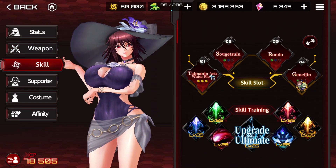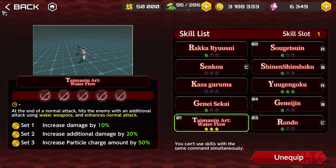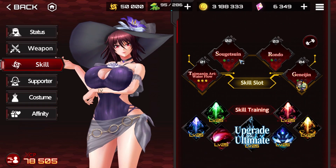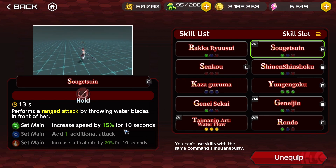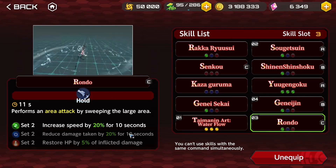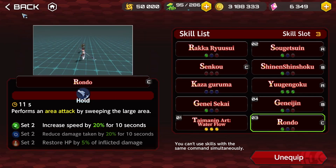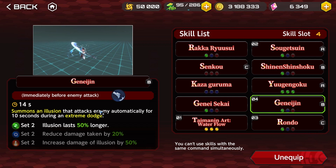From the skills, of course I'm using Time in Art — it's a must-have for every single build. I'm also using a green skill that increases speed by 50% for 10 seconds. Rondo as well — I love this skill, it's one of my favorites, increasing speed by 20% for 10 seconds. And Genshin — this is a skill I've been using a lot recently, it's really good. Because I'm using a full green set, I get a 50% longer duration.